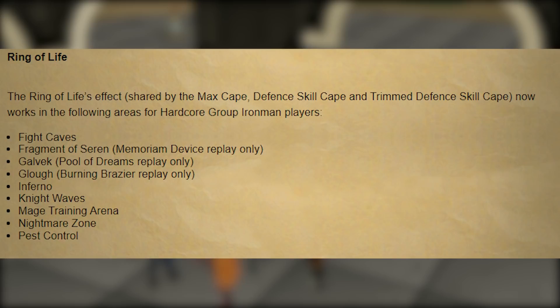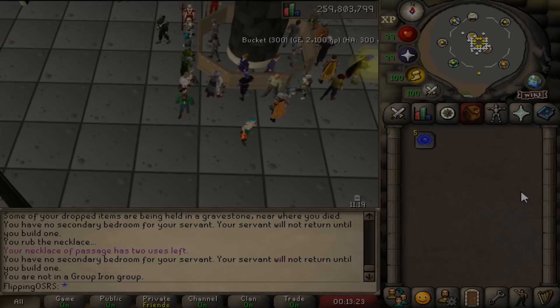Another quality of life change for group Iron Man: the Ring of Life, or any Ring of Life substitute such as the Defence Cape or Max Cape, will now work for group hardcore Iron Man in a bunch of different places including the Fight Caves, the Nightmare's Wave Training Ground, Mage Training Arena, Nightmare Zone, Pest Control, and a few other boss fights. So there is a bit of extra safety there as well.